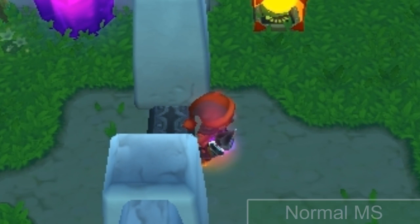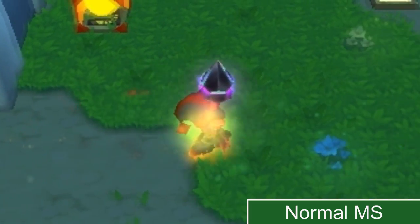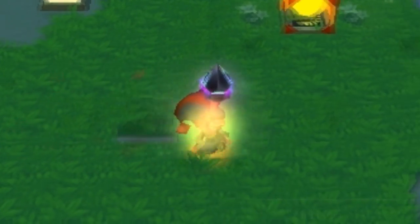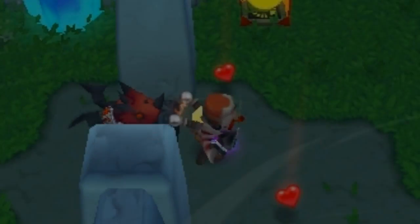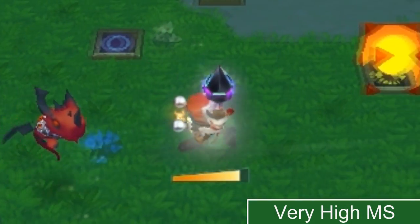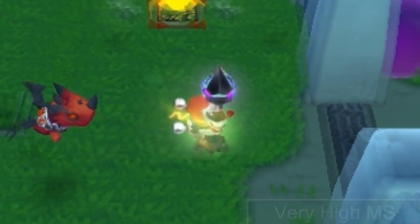Now another cool thing about movement speed increase is that it can really help when using bombs that slow you down. So here is the normal movement speed, and we're using an Obsidian Crusher, charging it, and as you can see we're taking little baby steps, and that is extremely dangerous because monsters can really gang up on you. Now we're going to be using a movement speed increase of very high, and as you can see we're taking much longer strides and covering distance a lot faster. Definitely a lot safer to use those type of bombs.